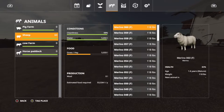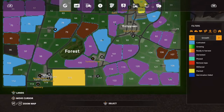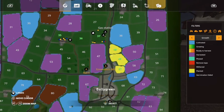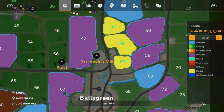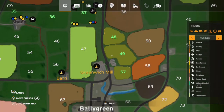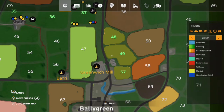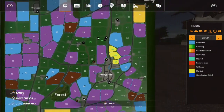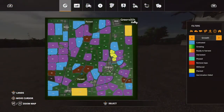The sheep are doing good. They've stopped producing wool because spring is over — apparently you can only shear them in spring. So today we're going to learn how to flip fields. If you don't know what that means, it's much like house flipping: you buy a rundown house, fix it up, and sell it at a profit.